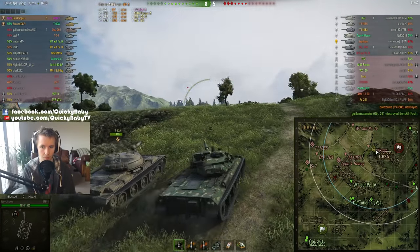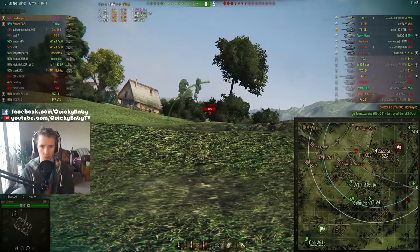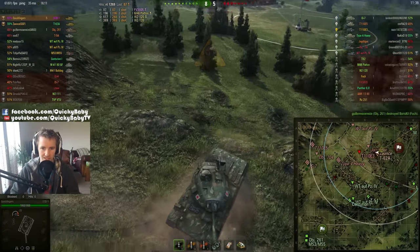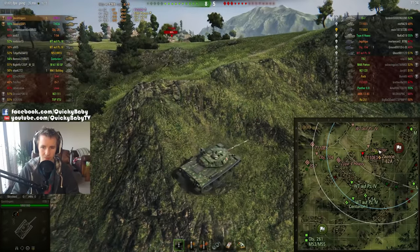That means I generally have to be on the inside of the corner with my tracks slightly up the slope, and Z needs to be on my right-hand side. But that tank you don't want to face in your tier 10 medium — that's the tier 10 American non-turreted tank destroyer, the T110E3.